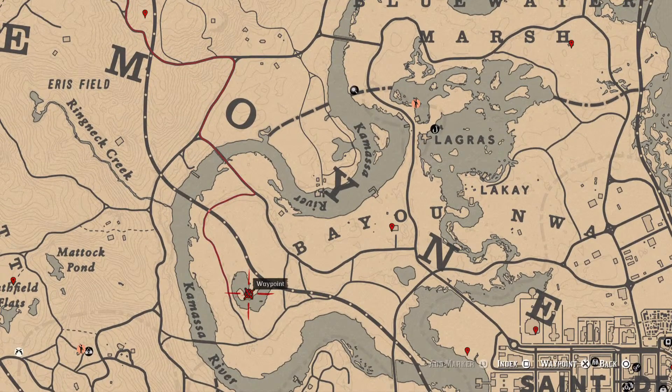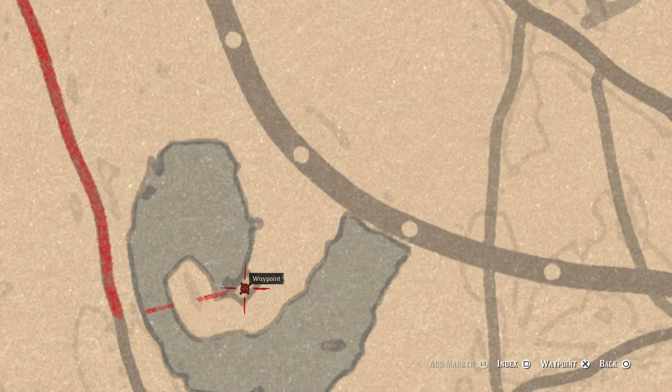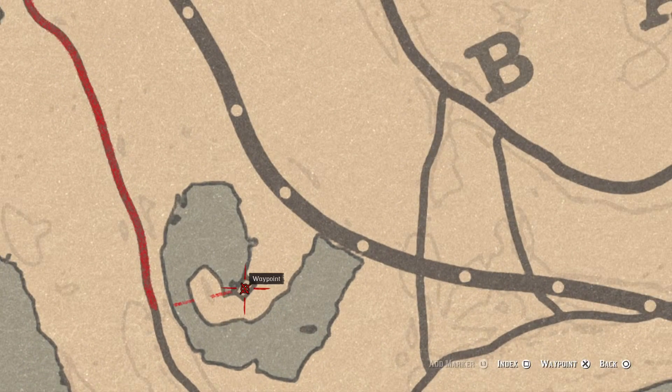Let's go down here a little bit. Right here inside this shack there is a tarot card. This tarot card is a king of swords. It's inside the shack towards the back on the table to the right.